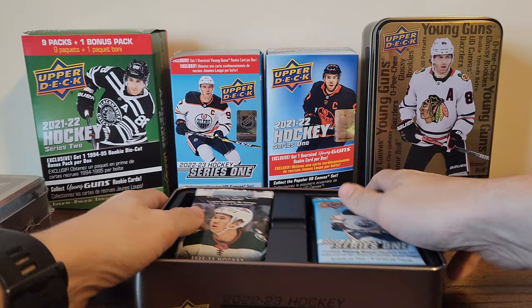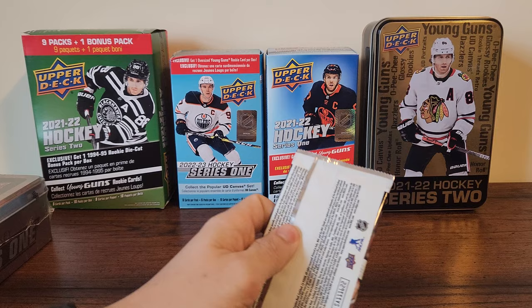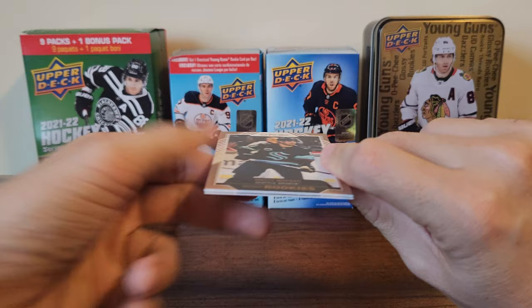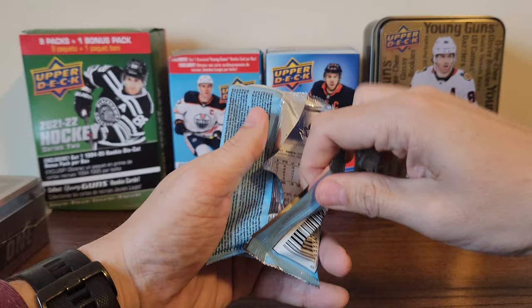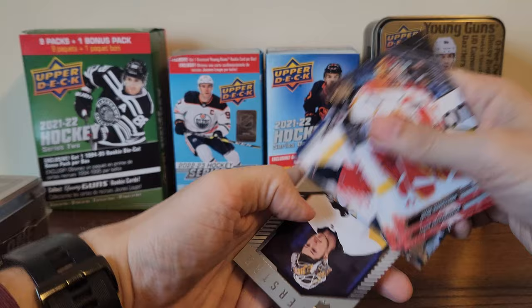Here are the packs. We do have a veneers insert — just not the young guns. That one looks like it's the bronze. We have a Noah Cates bronze and a Noah Cates gold, so it's nice to see veneers. Let's hope we can get the young gun. First pack — a little upside down. Markstrom, Shcheglov, Verona, Corelli, and we got a superstar on a roll of Tristan Jari.